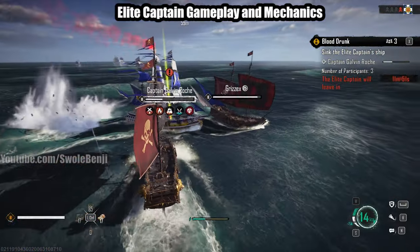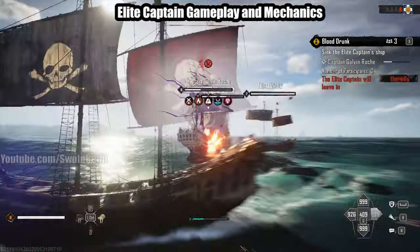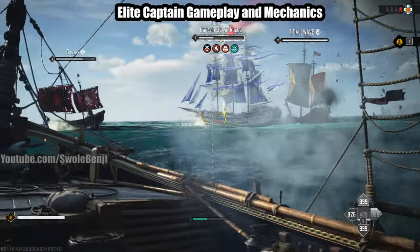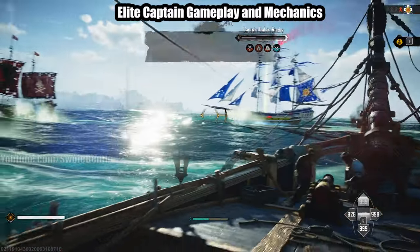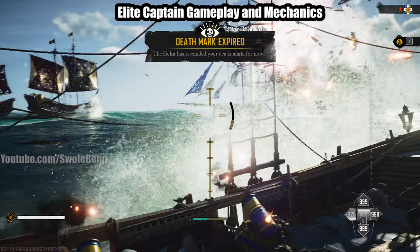I'm just going to ram him and then get the broadsides going — get the mortars going. I'm aware my aim isn't the best, but you always want to come to these because there will always be players farming them. They don't spawn all that often, so you really just want to take advantage — it's free loot.